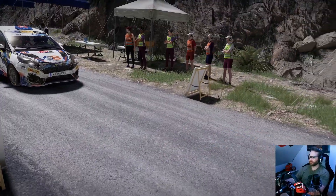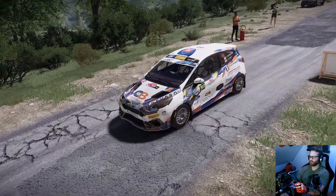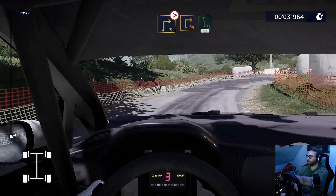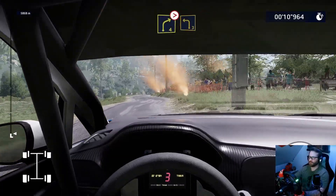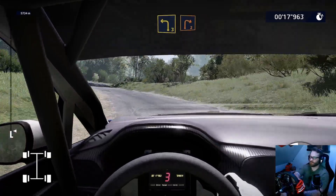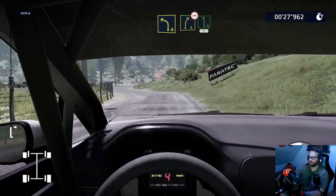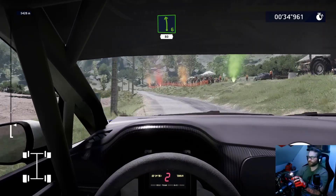My turn. Three, two, one, off we go! 30, right three, tightens, hard break, square right, into flat left, 150. Right four, tightens, small cut, into left three, small cut. And right two, small cut. It's a bump — left four narrows and left four short. Right five, small cut, into left six, 80. There we go. And left three, 100.